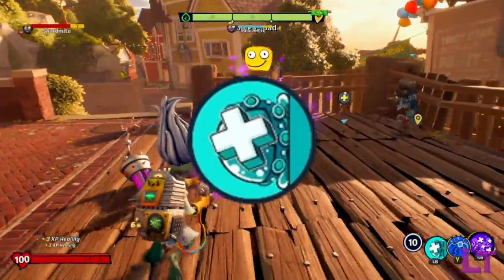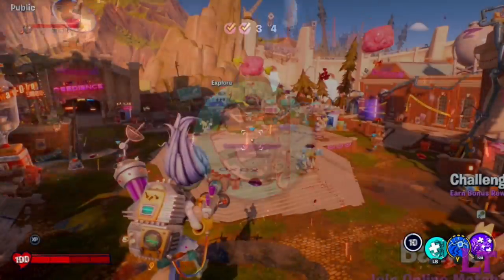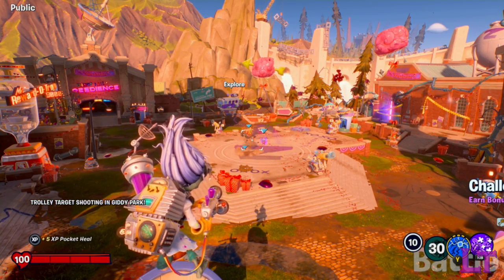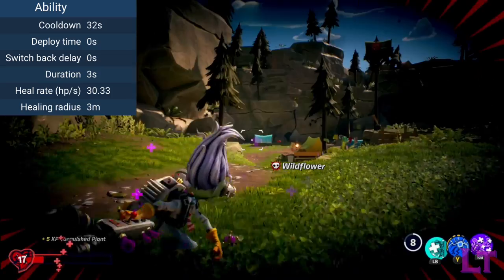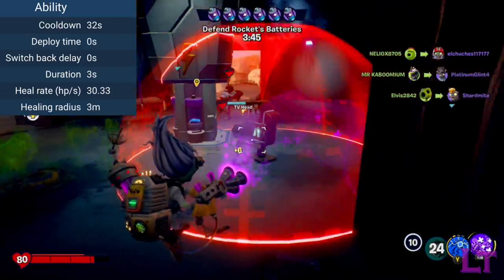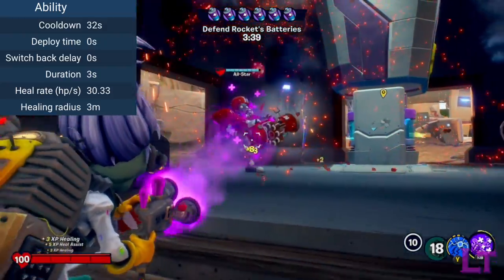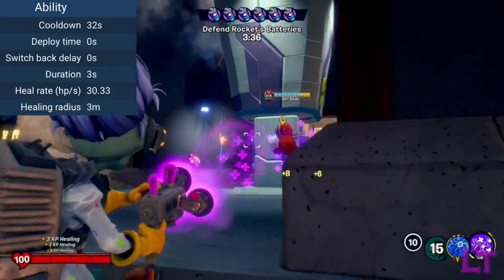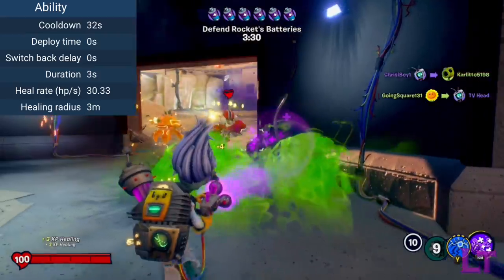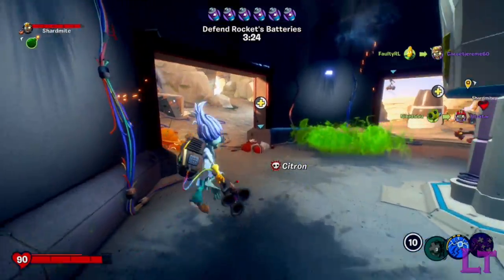The Scientist's third and final ability is the Sticky Healy Thingy, which causes the Scientist to toss a sticky ball forward. The ball can home in on allies and enemies and stick to them. When stuck to a surface, it lasts 3 seconds and heals anyone within its radius at a massive 30.33 health per second. This ability is essentially an emergency exit for any situation requiring full health at a moment's notice, and is useful when your target is about to take a massive burst of damage. Use it sparingly though, as it goes on a lengthy 32 second cooldown once cast.